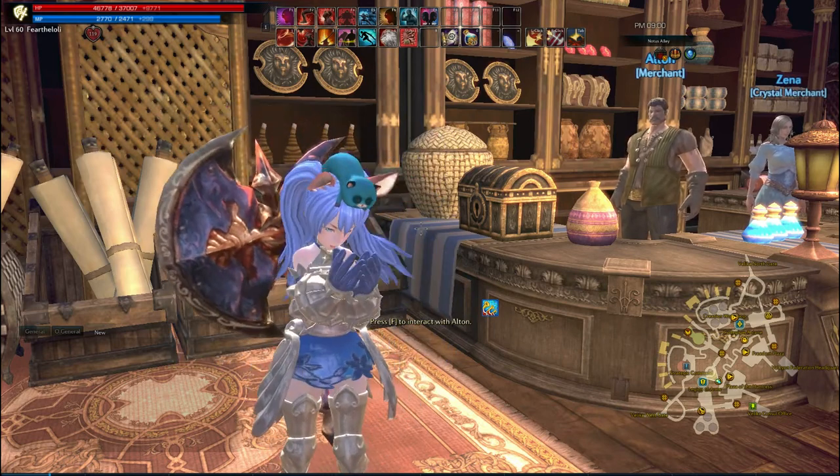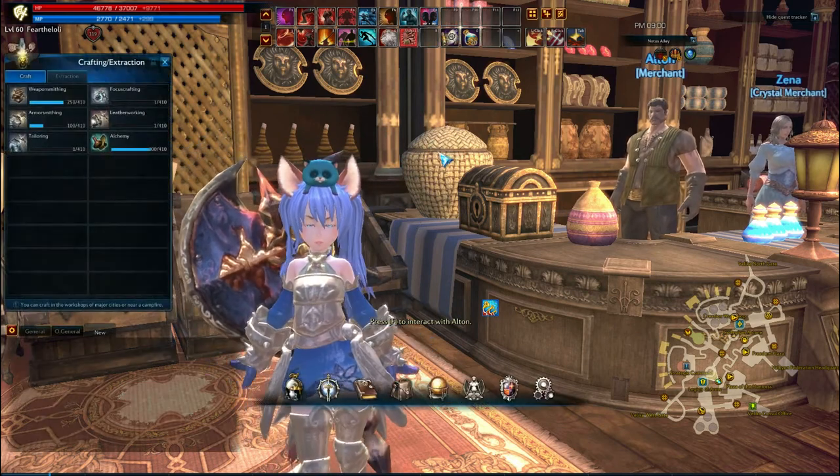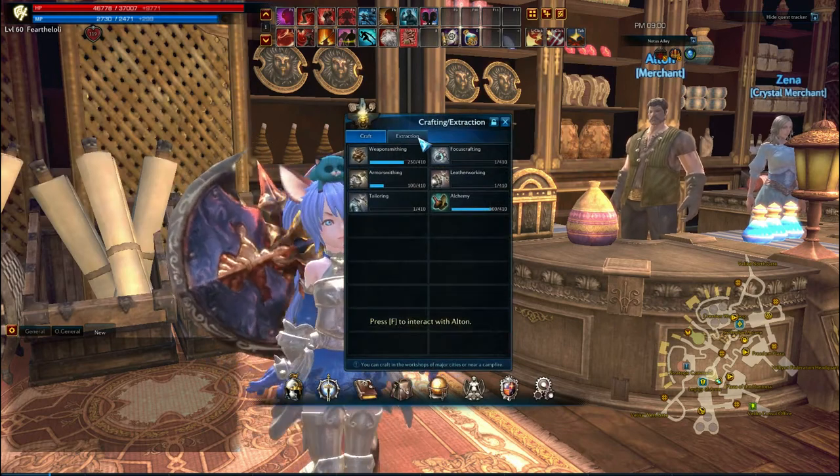How do I access the extraction UI? Simple — the J button gives you the crafting extraction. You just click on the extraction tab right next to the craft tab.